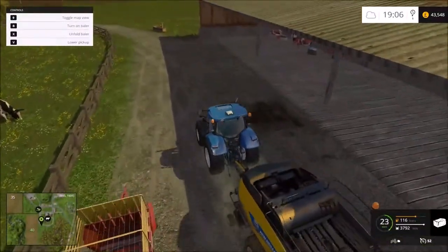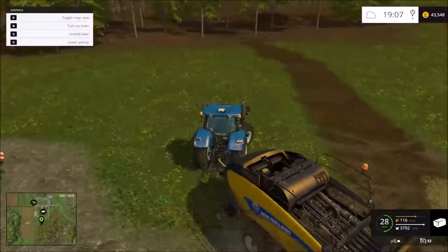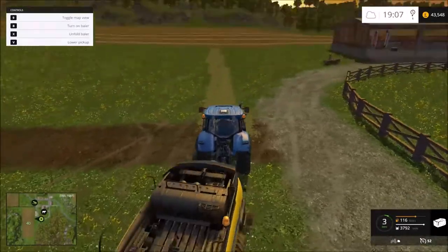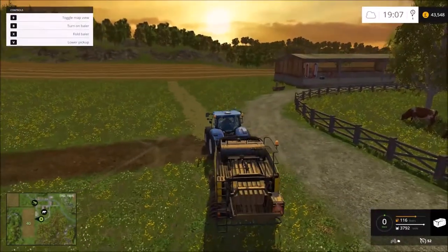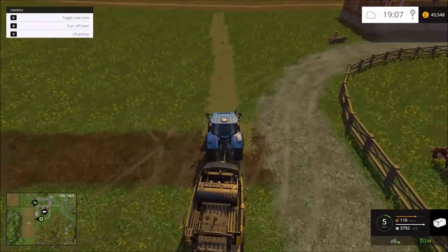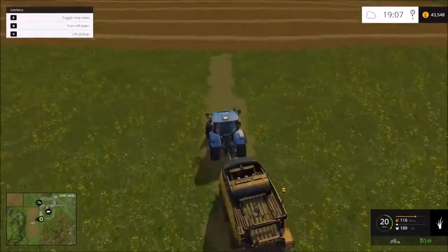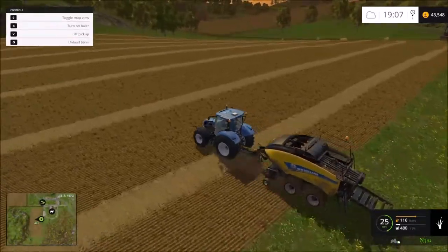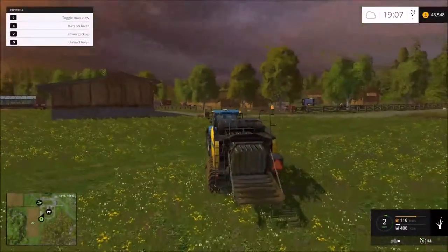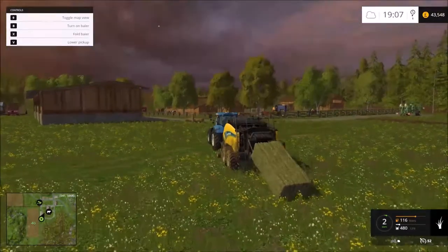So if we go here — this tractor is just powerful enough; I actually have a bigger tractor that I use, but this one just has the power requirements to do it. It does go a little slow when it's running but it does what it needs to do. As you can see I've already got almost a full baler in here. So if we go ahead and unfold the baler, lower the pickup, and turn the baler on — as you can see it's going a little slow but it picks up eventually. Now I mixed up the baler content because I had straw in there before, so if we turn off the baler and tie it back up, it will spit out little rectangular bales — there's a straw bale right there.